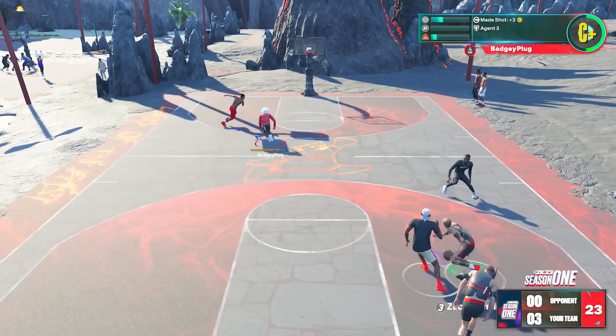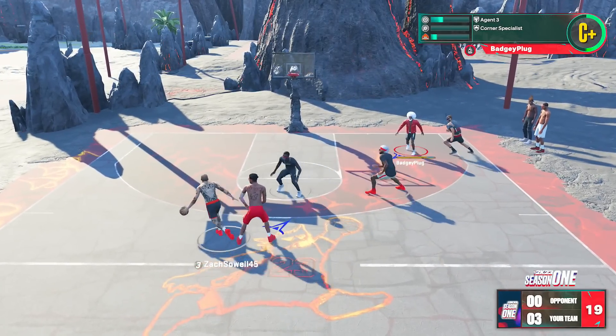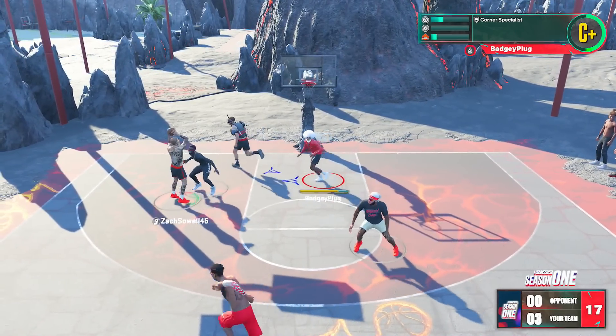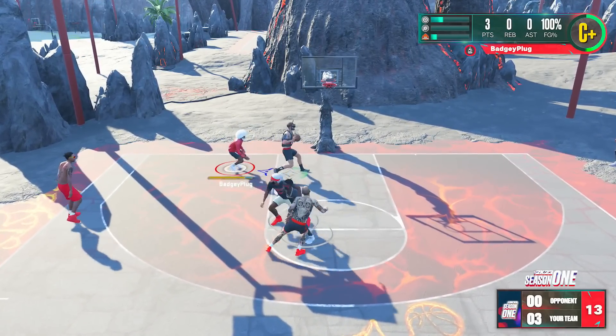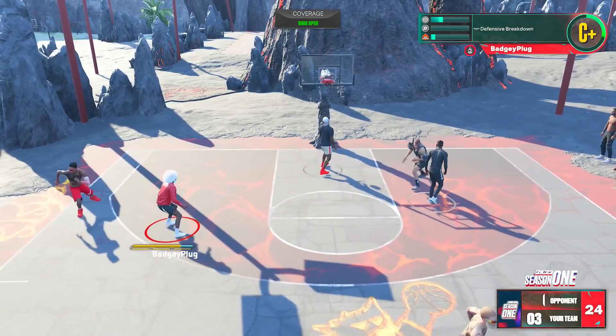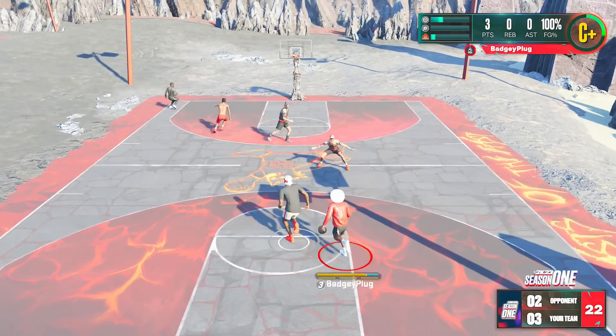You might be thinking, badge, you're 6'1" with 25 shooting badges — yes, of course that helps. This build's got a 92 three-pointer, it shoots extremely good. But my friend Miyagi's, who is the center, the 6'9" popper, fades away three-pointers with Agent 3s on bronze.